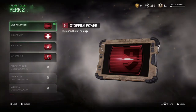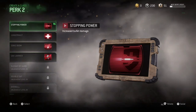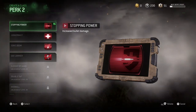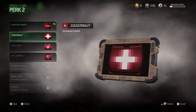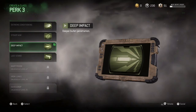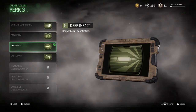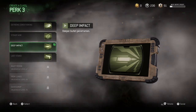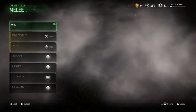For Perk 2, I usually use Stopping Power because you want your bullets to do more damage. People say the gun got buffed or whatever, but these perks help out a lot. If you don't want to use Stopping Power, I would definitely go Juggernaut because you want more health. For Perk 3, I would use Deep Impact to go with Stopping Power — deeper bullet penetration and more damage equals easier kills.